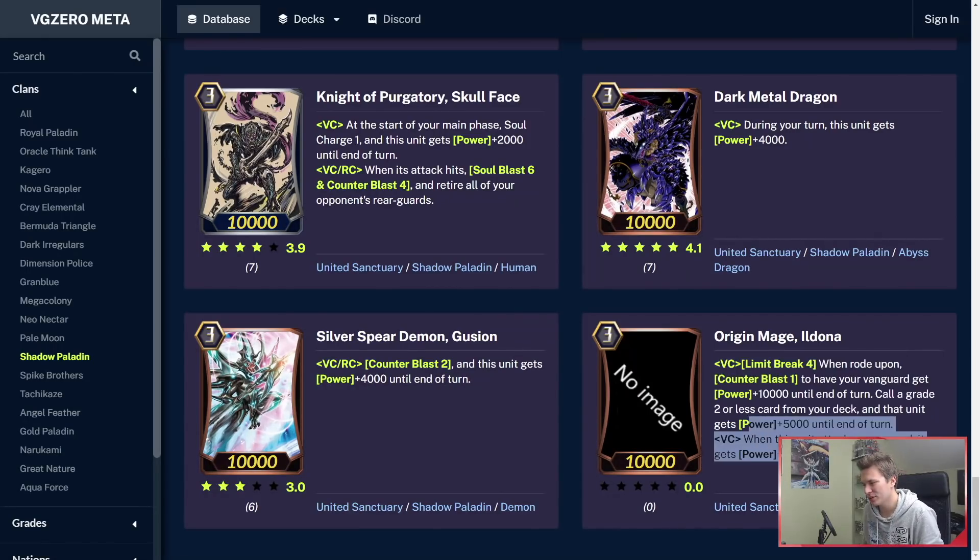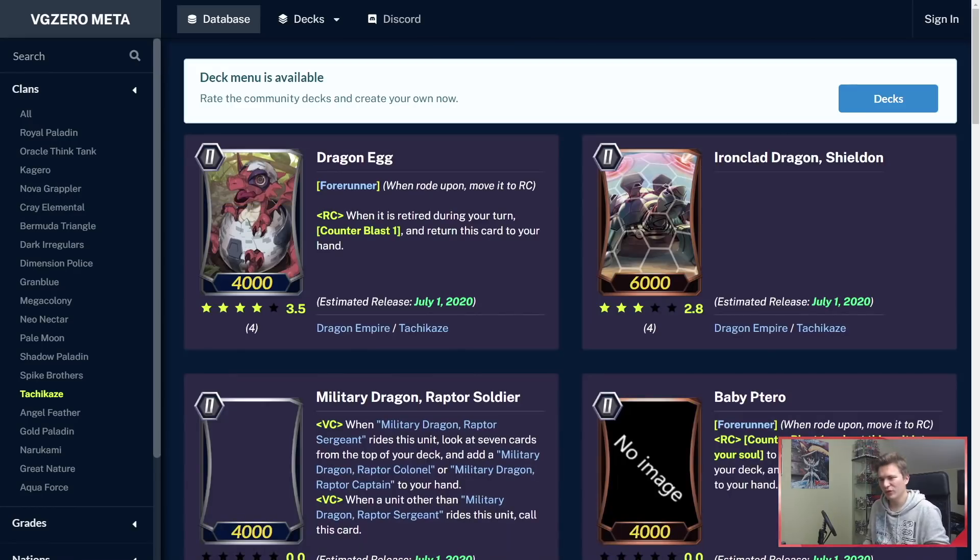His other skill is the regular Breakride skill — when a unit attacks the Vanguard, it gets power plus 10k until end of that battle. But Ildana instead of Mordred? I am confused. Regardless, very cool. Moving on.